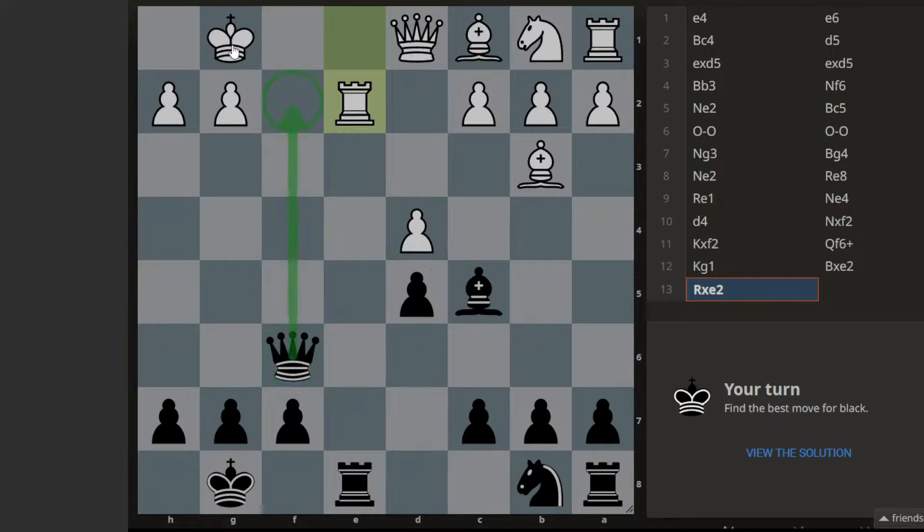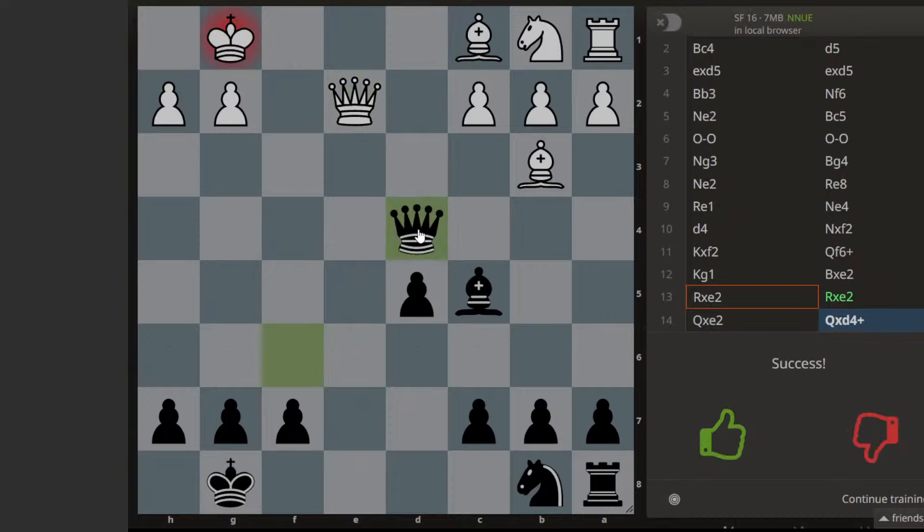If we go with this check — no, that's also not possible. Let's see: capture, queen captures, then queen check, king moves. If king moves here, queen goes here. If king moves there, I have that check but queen can capture. So maybe I can go there. Yeah, so maybe I have to capture this and then go with this check.